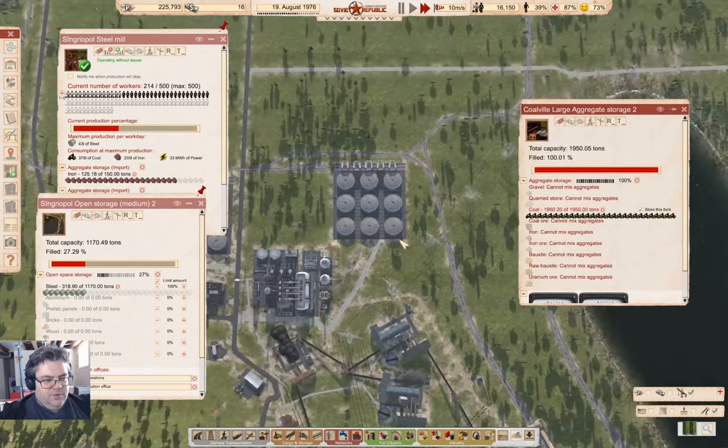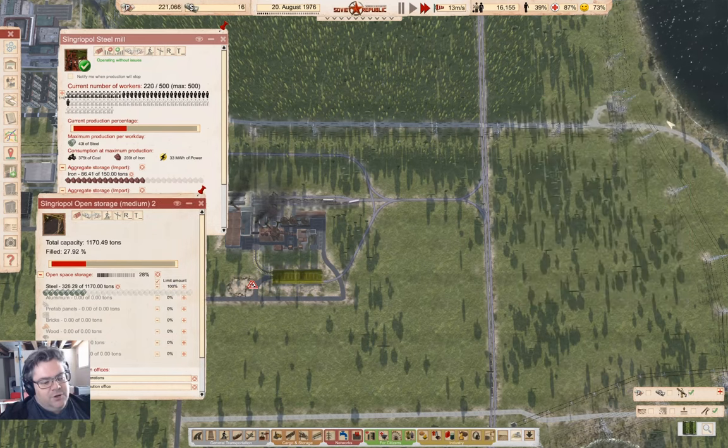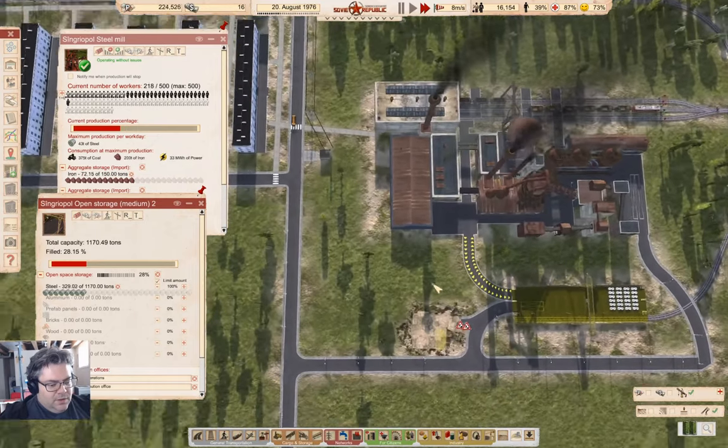We are catching up — we've caught up with our coal production. Steel: I want to have a low watermark around a thousand tons, because then it gives a large amount for things to load.